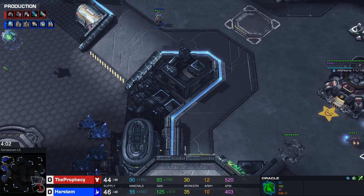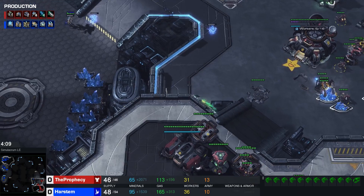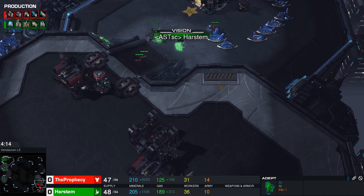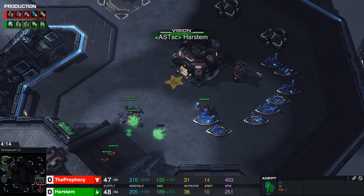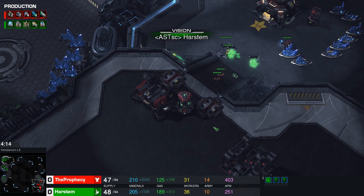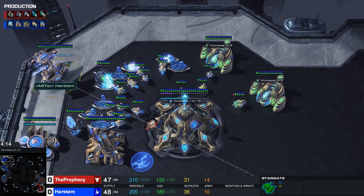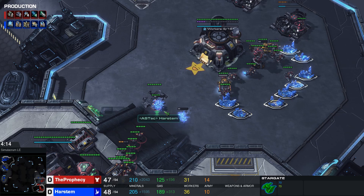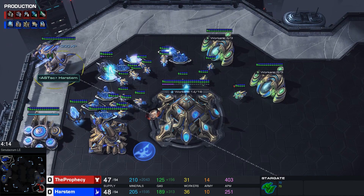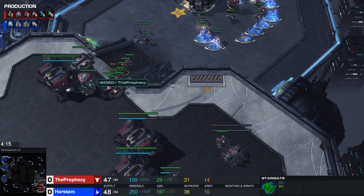The first thing I like to do with the Oracle is check what my opponent is doing — sometimes I go into the natural, sometimes into the main. In this case I already figured out it's 3-rax from scouting with my Adept earlier, so I can try to do some damage. I shade forward but see a turret, so I just scout for now. If I saw a Factory with a Starport instead, after my second Oracle I'd build one Phoenix — just to chase Medivacs away and prevent them from hiding with mines. That's the only change for a Factory opener. Because it's 3-rax, we stay on two Oracles.